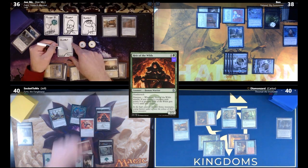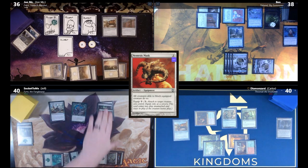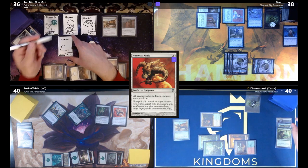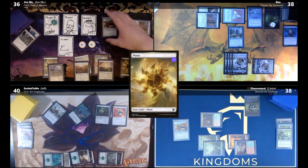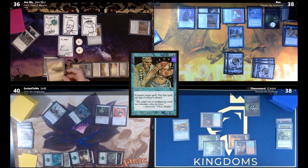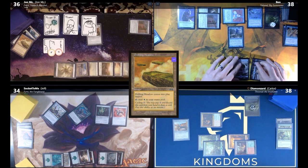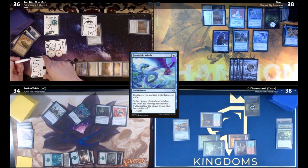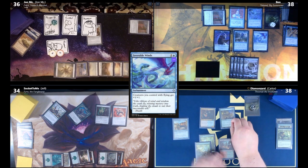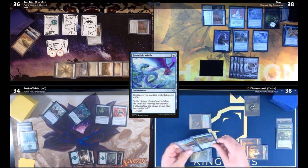Jeff draws and plays Nemesis Mask, equips it to Heir of the Wilds, and swings all three creatures at Carlos. Carlos double-blocks and takes four poison and two damage. John draws, plays Plains, casts Audric — Ben counters it getting a Drake — then cycles a Drifting Meadow, puts the Chariot on a human token, and swings three humans at Jeff for six. Carlos draws and plays Acidic Slime paying the barrier tax, which shoots the forest enchanted with Wild Growth.